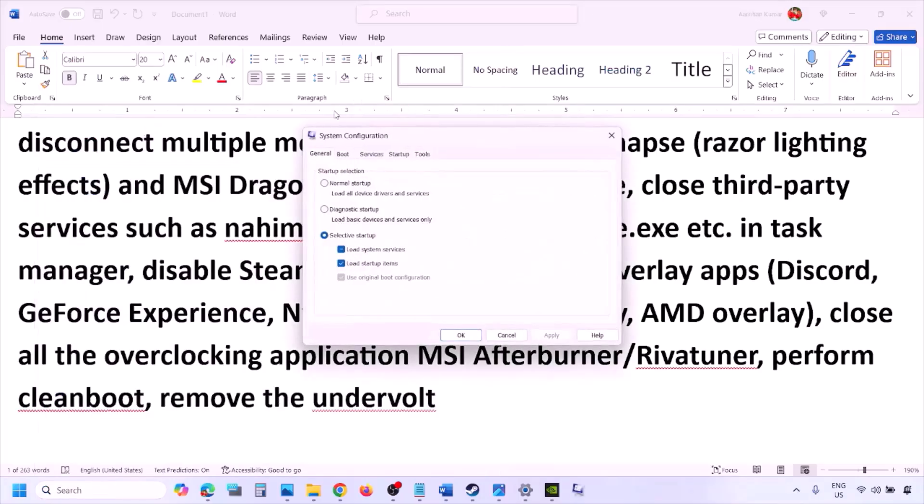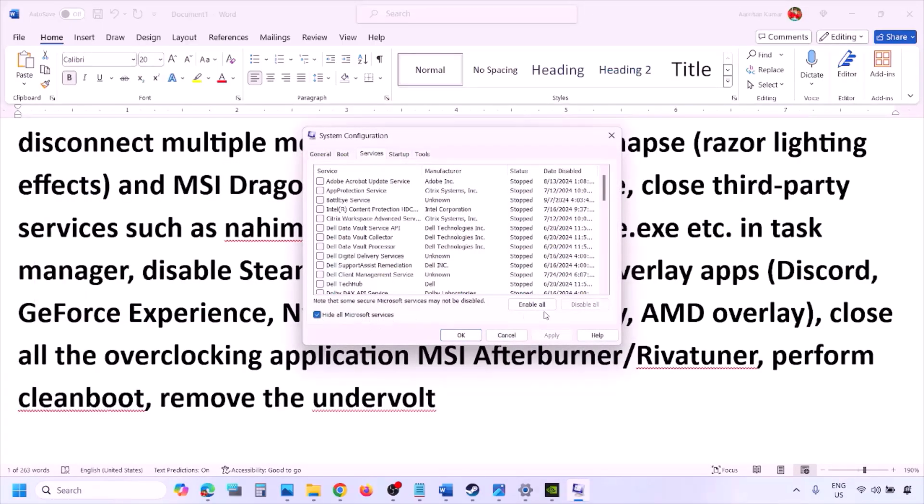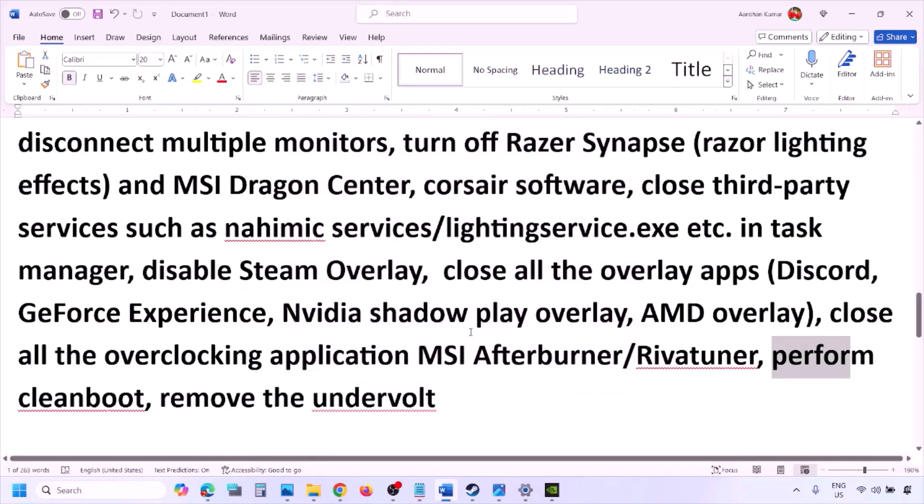Perform a clean boot. Type 'System Configuration' in the Windows search box, click System Configuration, go to the Services tab, put a check on 'Hide all Microsoft services,' then click Disable All. Click Apply, then OK. You will see a restart prompt — restart your computer and then launch the game. Also, if you have undervolted your computer, remove the undervolt and then launch the game.